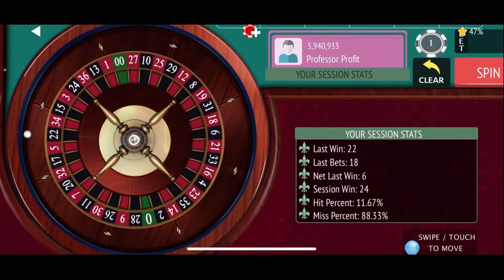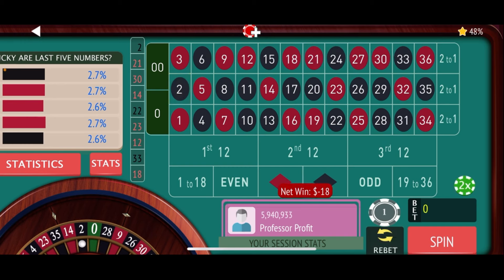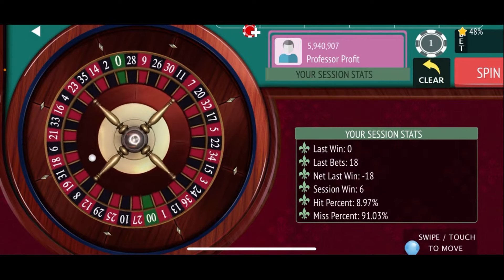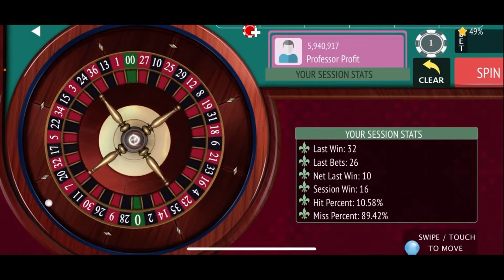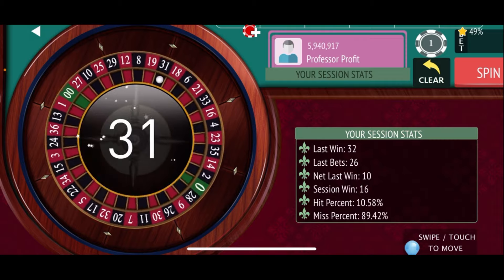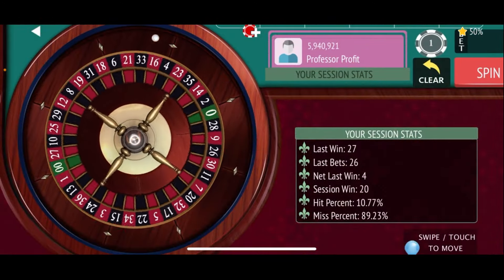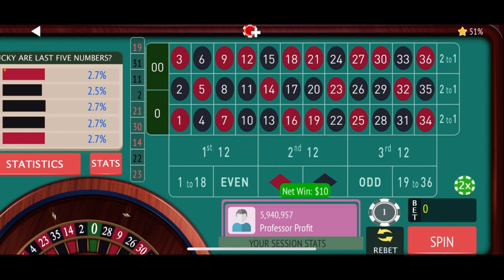We re-bet and spin — 2 black, a loss. We come back with the same bet and pick up for $1 each one of the double streets in between all the street bets, putting us at a $26 bet. We're up $6 and the session high is $27. There's 11 black — a $10 win. Re-bet and spin: 31 black, a $4 win putting us at $20. We still have work to do. Spin again: 19 red, a $10 win, putting us at $30 — a new session high.